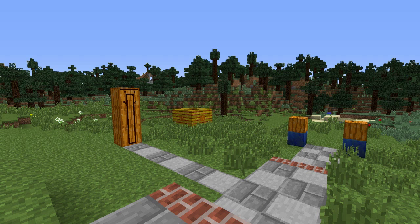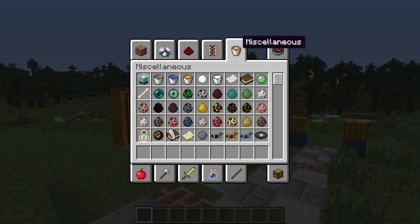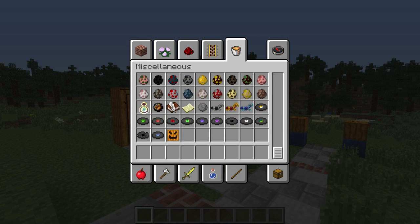Now, to begin with, you need to know that the Carvable Pumpkin that this mod provides is different than the regular pumpkin in Minecraft. The Carvable Pumpkin cannot be obtained in Survival Mode. However, if you go to Creative Mode and go to the Miscellaneous tab, it'll be the last one at the bottom, and it'll say Carvable Pumpkin on it.